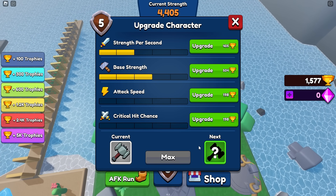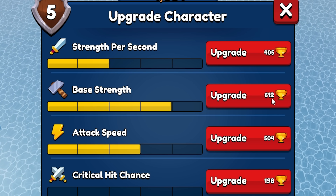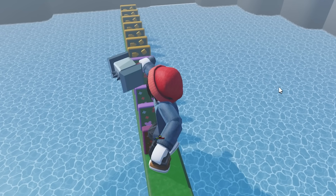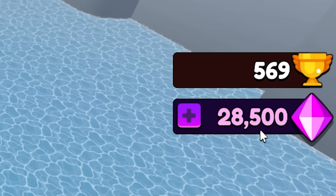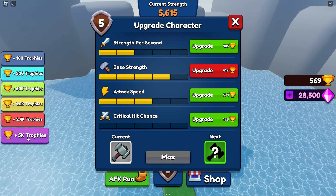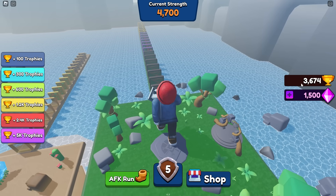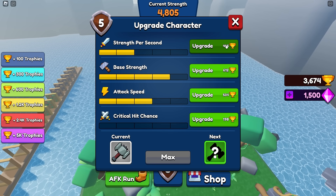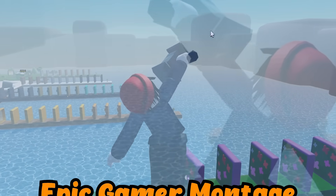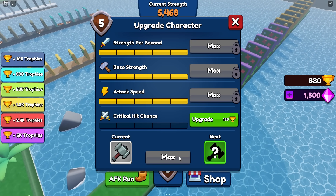Now we have 1500 to spend on upgrades, so let's get some much needed attack speed. Then I'm gonna do base strength one more time — the top level upgrades are 612 each. I decided I also wanted to spend a little time seeing how big you would get, so I straight up bought 28,500 of those just so we could get these upgrades going a little bit quicker. For that we need to buy trophies — these are really expensive. But we did get a spare 3600 trophies to spend, so we can get our base strength per second up quite a bit, our base strength, and then our attack speed. So now we're starting out at 5200 strength.